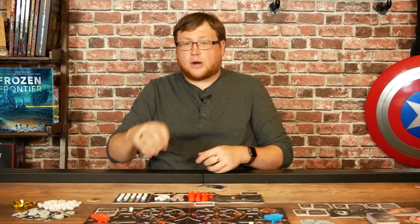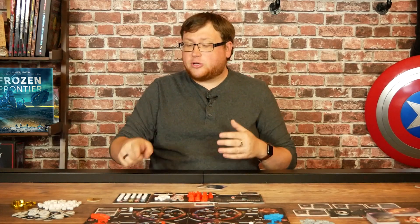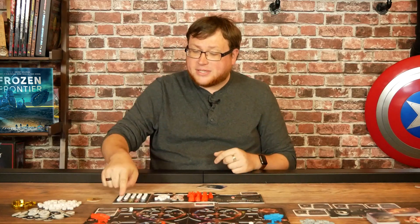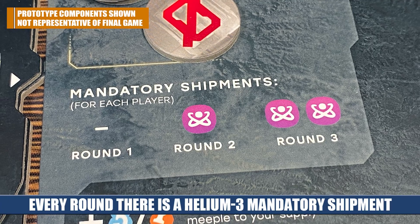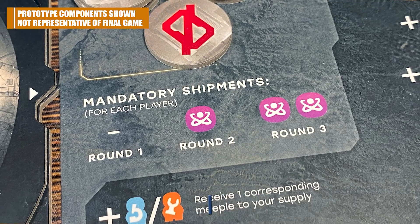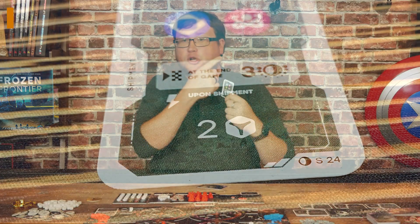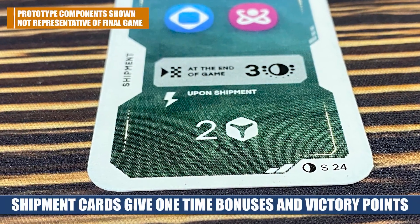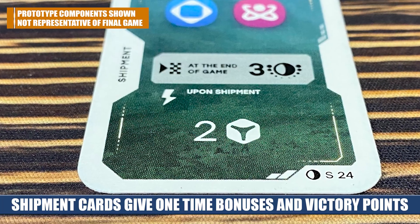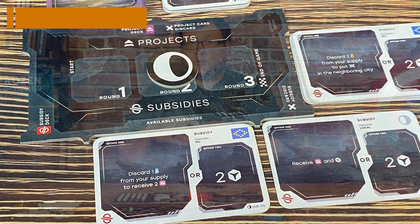There are three basic resources you're trying to gain and spend to take actions, and then a fourth resource — helium-3 — which is what planet Earth needs to produce energy. Every round you have a requirement to send helium-3 back to Earth. Once all the actions are done and the round is over, everyone must contribute some amount of helium-3. If you don't, you take a negative points token. If you do, you're safe from the negative points and you can also complete shipping contracts requiring you to send back certain numbers of different resources, earning instant benefits and end-game victory points. You definitely want to be shipping a lot, but that means managing your cubes carefully.